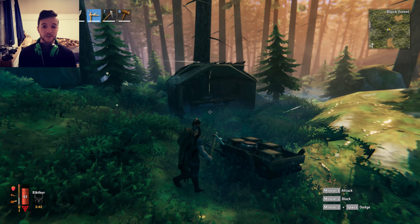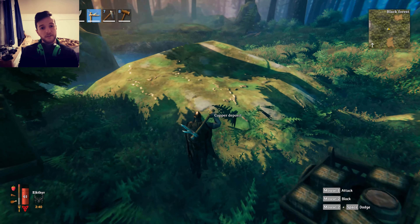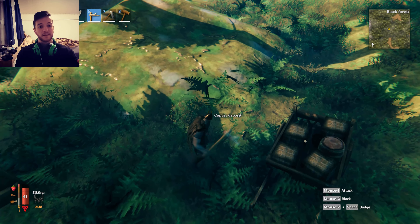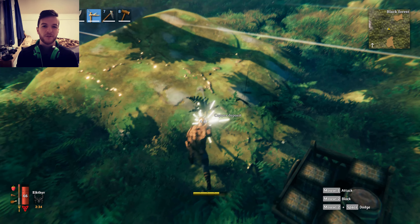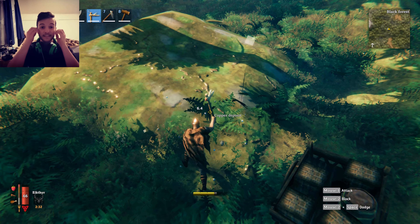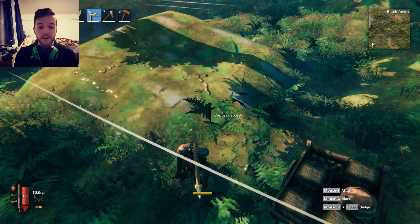Copper deposits are also found in the Black Forest. They are normally much larger — similar in size to other boulders in the Black Forest — but have a distinguished golden, veiny texture to them, such as this one here.